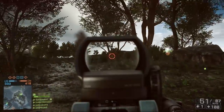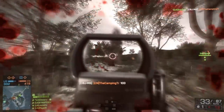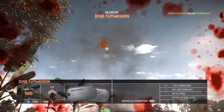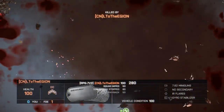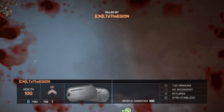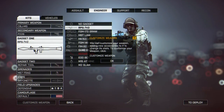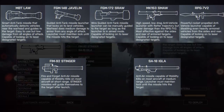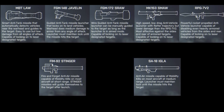Hey guys, Yastro here. I have some more exclusive Battlefield 4 footage. In this video, I'm going to go over every launcher in the engineering class, including the battlefield pickup. As you can see from this screen, there are five anti-tank launchers and two anti-air weapons. Each of these have a description and you can check it out here.